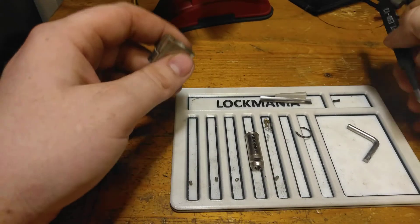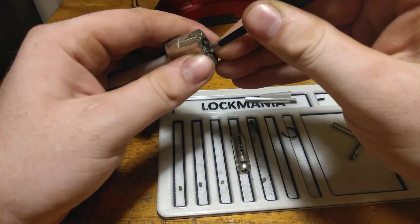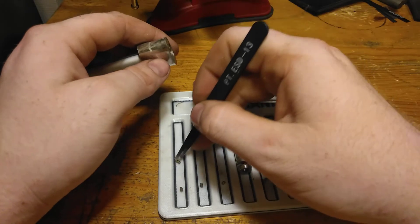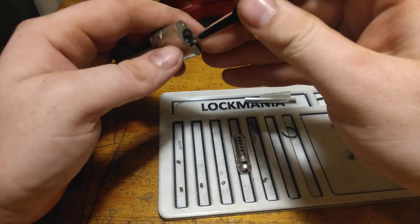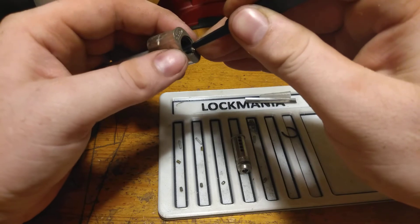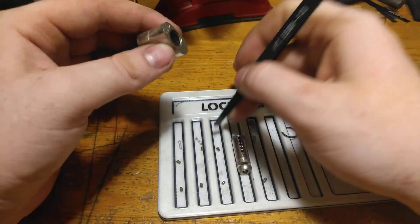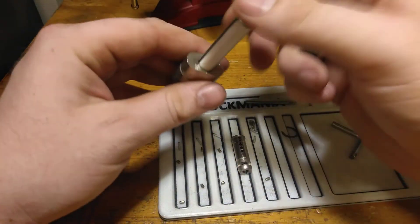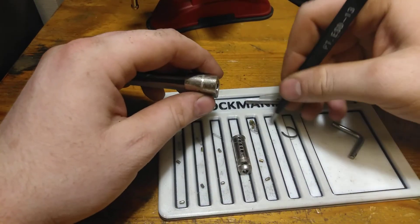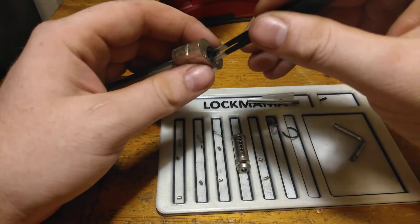Where are my tweezers now? They are right there. I'm losing myself one day. Pin 1, spring 1. Pin 2, and spring 2. And number 3. Dropping everything here. And the last one. Maybe I shouldn't put all of this in the last chamber. There we go.